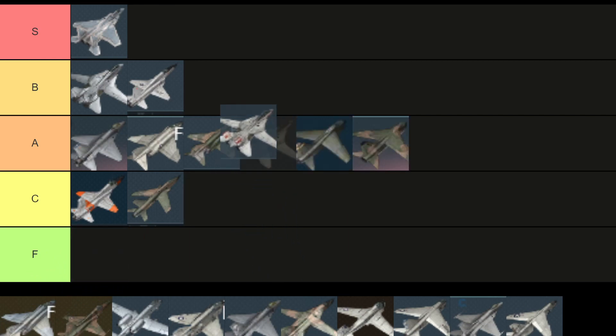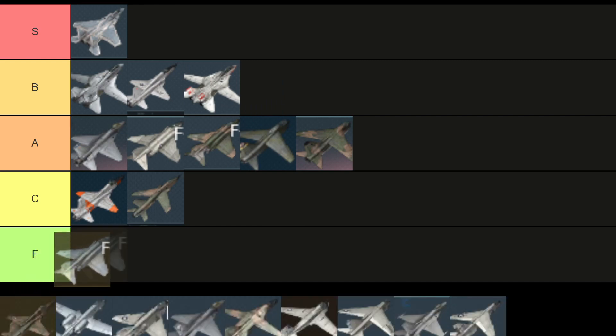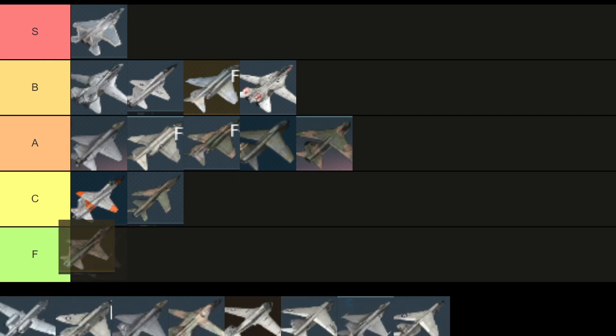The F14A — I would have said it's going to be a C tier aircraft, but with the recent BR changes it's a B tier aircraft. This thing will fight Phantoms and it wins every time. The F4S is probably the best premium in game besides the MiG-23ML, so we're also going to put this at B tier — really good radar play with some of the best radar missiles in the game.